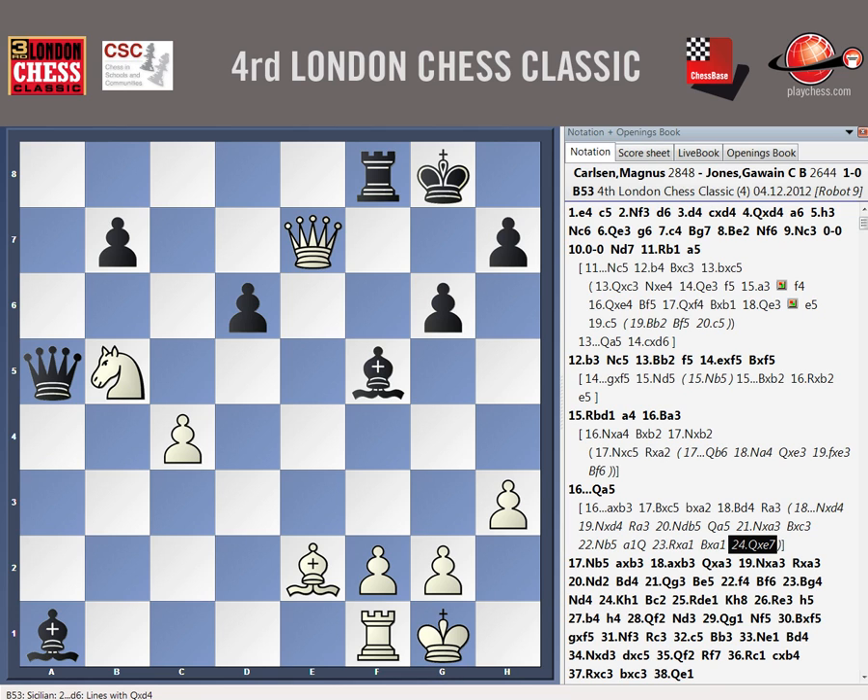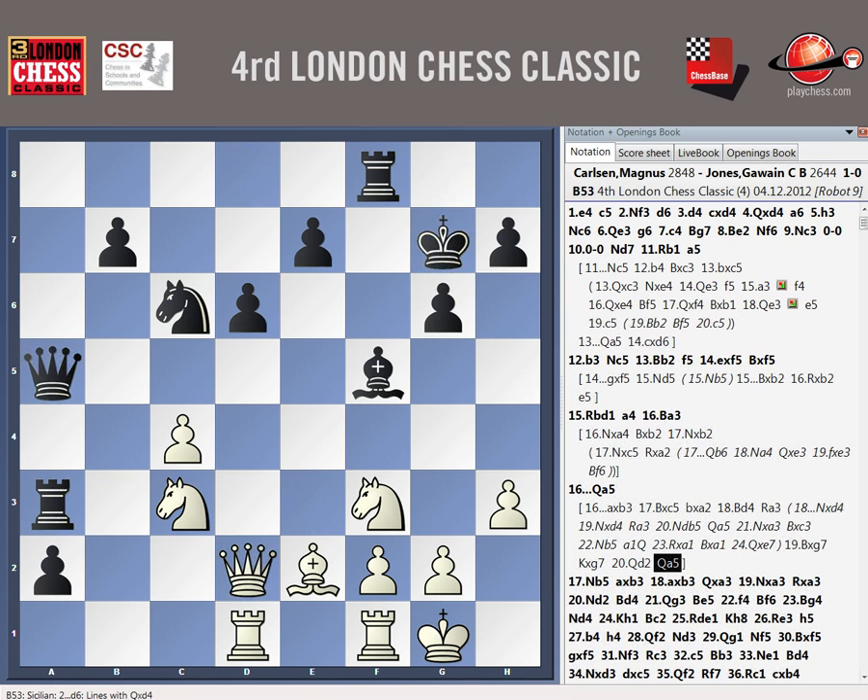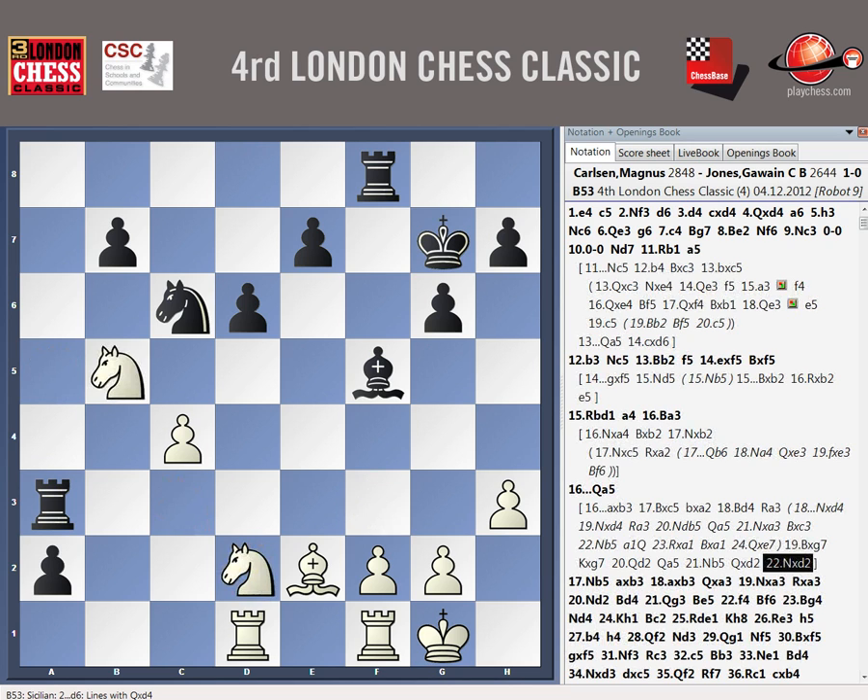Rook A3 instead there, yeah. And then takes, takes... I used up all my time analyzing these compositions, but queen A5. I can go knight B5, queen D2, knight D2. But then you go back and I'm not going to gobble up that pawn in the near future.